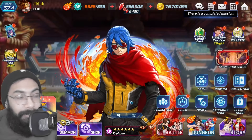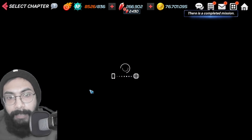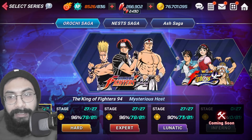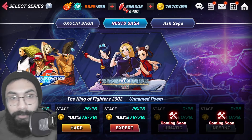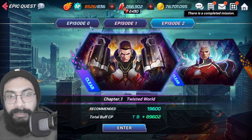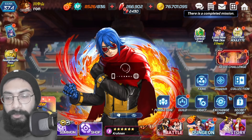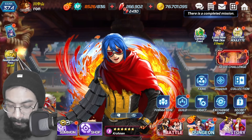Now let's talk about the stories. There is a lot of story content in this game — Normal, Hard, Expert, Lunatic, and Inferno modes. There are many series: Orochi Saga, Next Saga, Ash Saga, and each saga has all of these stories across different difficulty modes, so there's a huge amount of rubies to farm. Epic Quest also has a bunch of episodes — Episode 0, 1, 2 — all with different missions and difficulty levels for one-time ruby rewards.